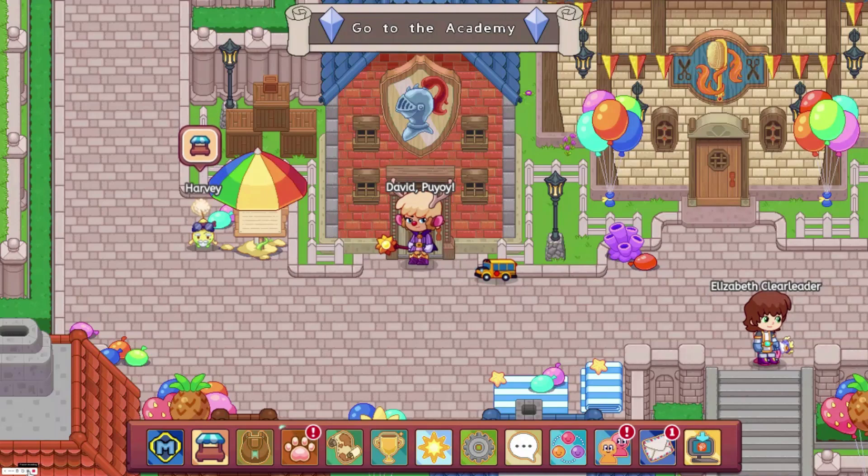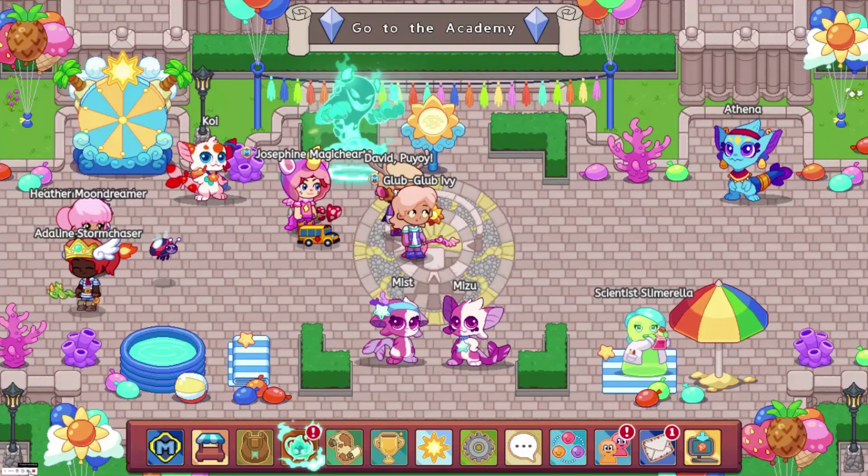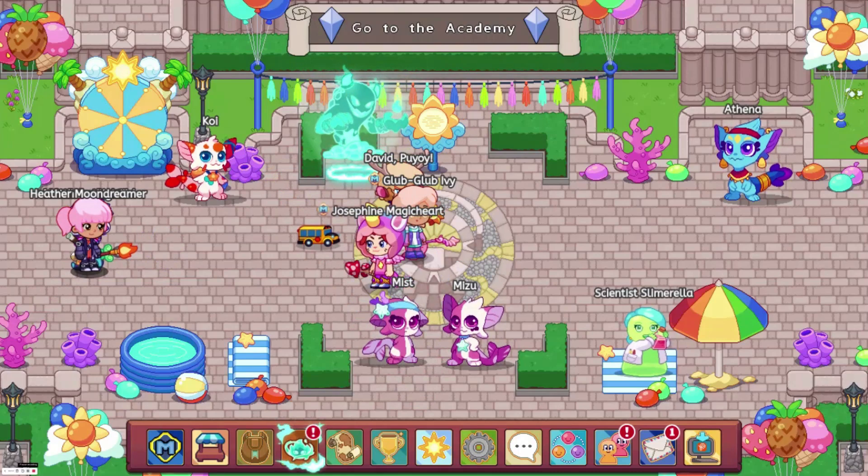At number 9, we have the Cake Topper, which has a heart bonus of 310. At the moment it's unobtainable, but it used to be obtained in the second Arena Season, which was called the Food Fight Arena Season. And if you have this, you don't need membership to wear it.